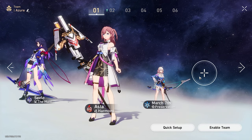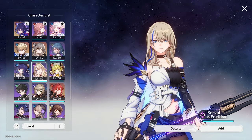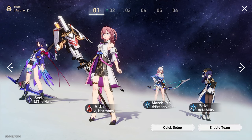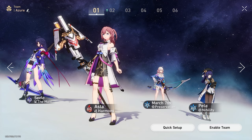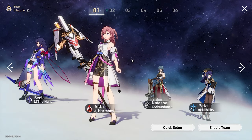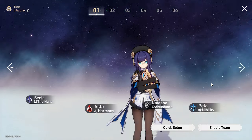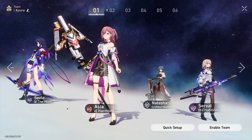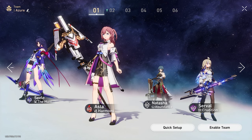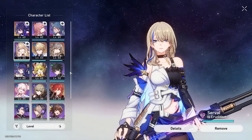So your fourth slot could either be a healer, or you could run a sub-DPS — a sub-DPS could be anything like an AoE DPS — or you could run another buffer or debuffer and have Selea on some crazy hyper-carry setup. You've got two types of team comps: your hyper carry team comp and a sub-DPS team comp. A sub-DPS comp would look like you get rid of Pela and throw in, for example, Serval — now you've got a buffer, a healer, a main single-target DPS, and a sub-DPS AoE. And there you go, that's another type of team comp.